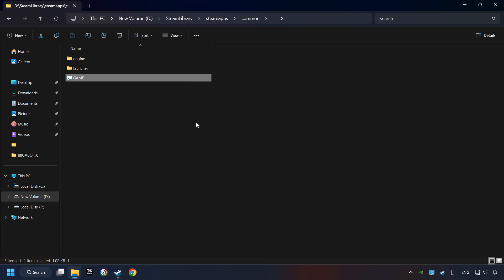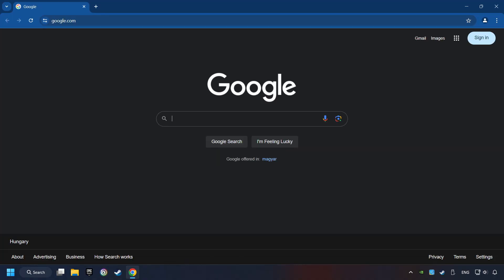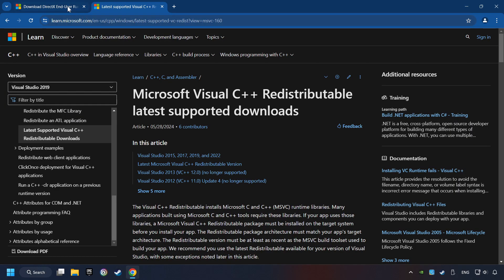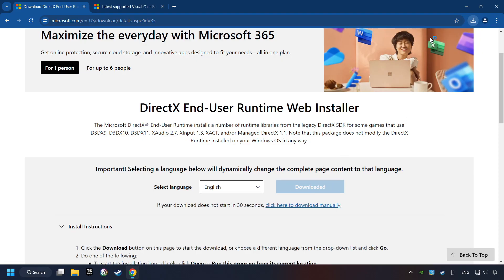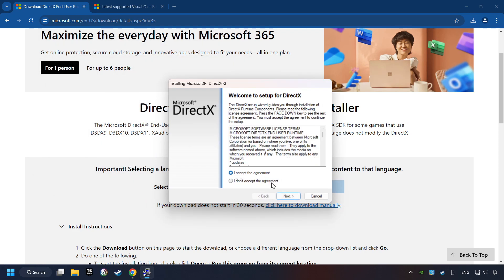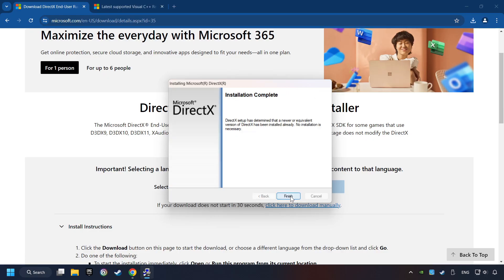And finally, you're ready to play the game. If that didn't work, open a web browser. Open up the two websites indicated in the description. On the first website, you can download DirectX. Make sure to hit the Accept the License button and the installer starts. If it's ready, click on the Finish button.